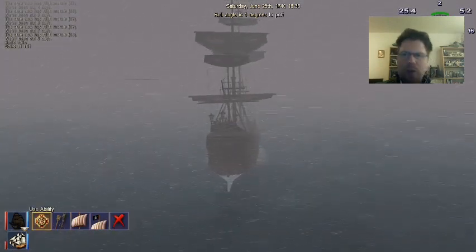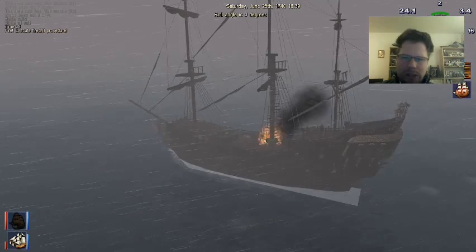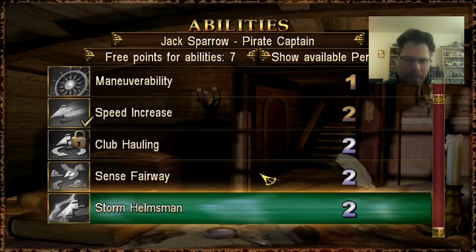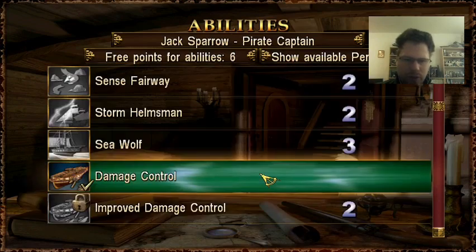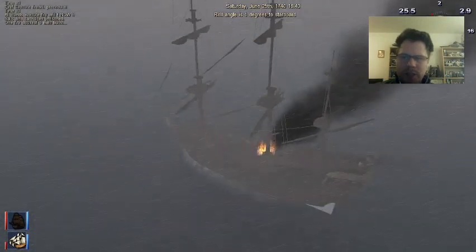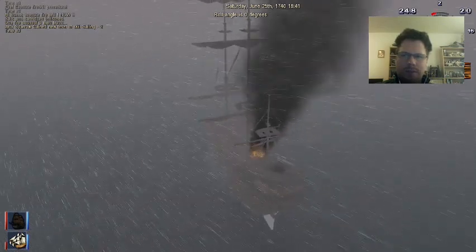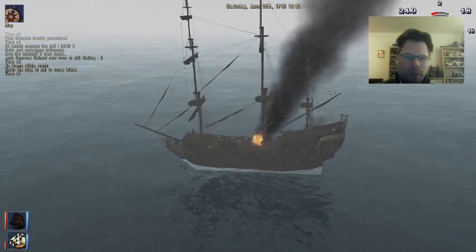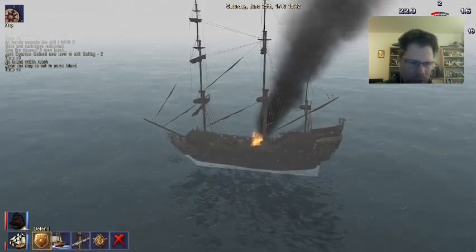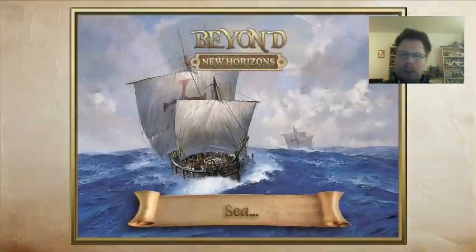Should I not be able to give an order to my other ship? Oh no, we're on fire! I have to get the damage control ability so we can execute the fire drill splash. Oh, we survived. But why can I not give orders? Oh, that's how that works. Okay, learned something new again.